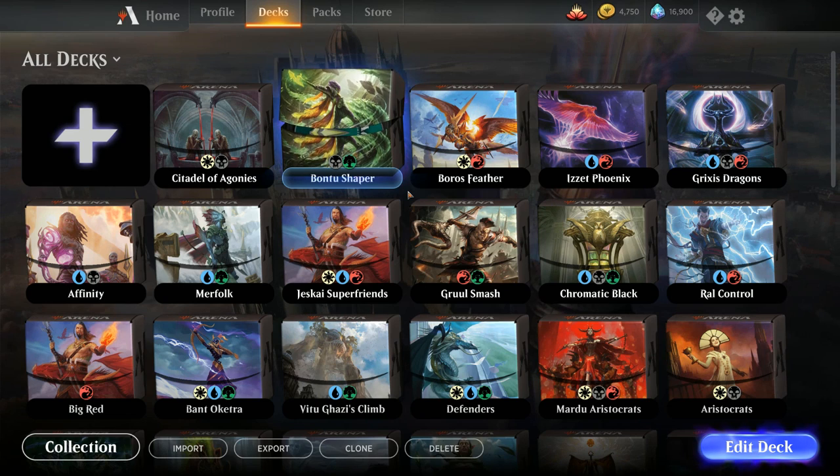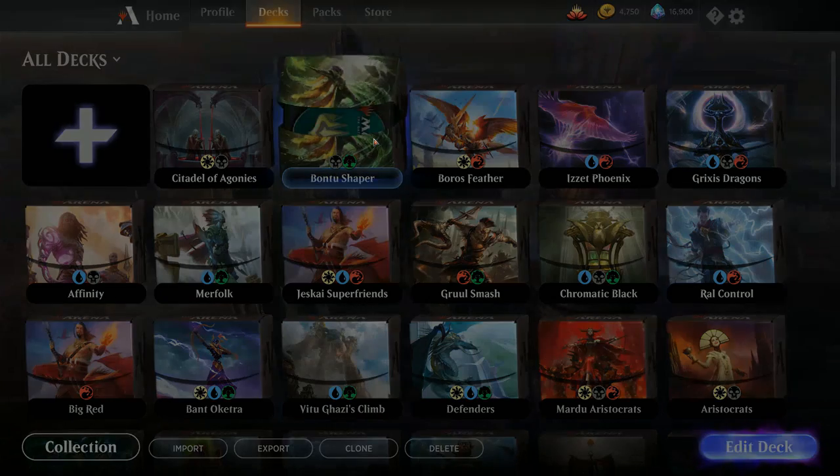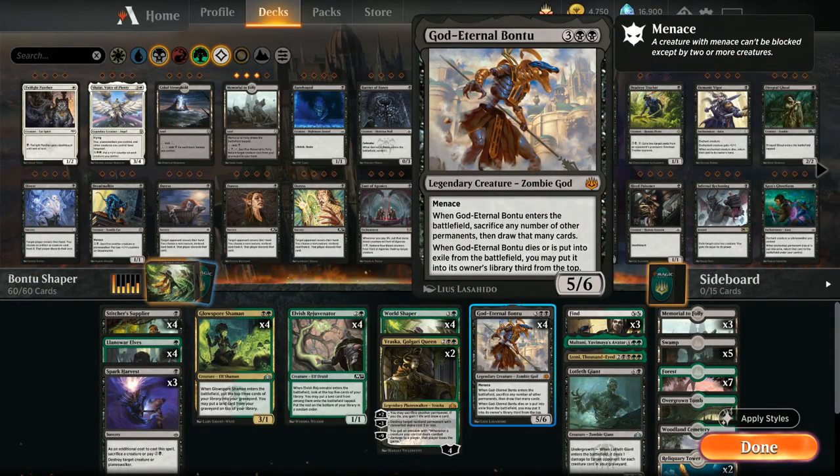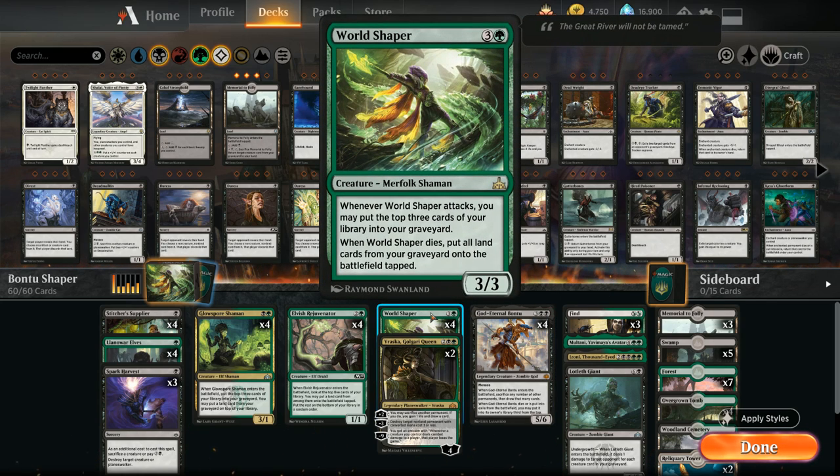Hello and welcome to another Magic Arena gameplay video. Today we're taking a look at a deck called Bontu Shaper, which tries to combine the 4-mana World Shaper with God Eternal Bontu to draw a ton of cards. World Shaper is a 3/3 that says whenever it attacks, we put the top 3 cards of our library into our graveyard.